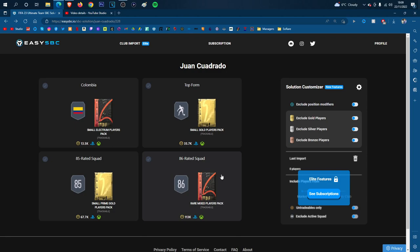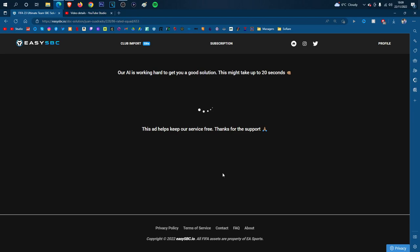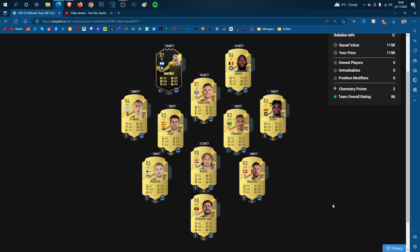And the fourth and final segment for this Quadrado card — it's going to look to be about 115k to complete. This finishes it off boys — it's going to be about 230k in total to complete this card. Is that worth it? Let me know down in the comments. That is the fourth and final segment — let me know what you think of the SBC. Drop a like, drop a sub if you found this video useful, and I'll see you boys in the next one. Peace.